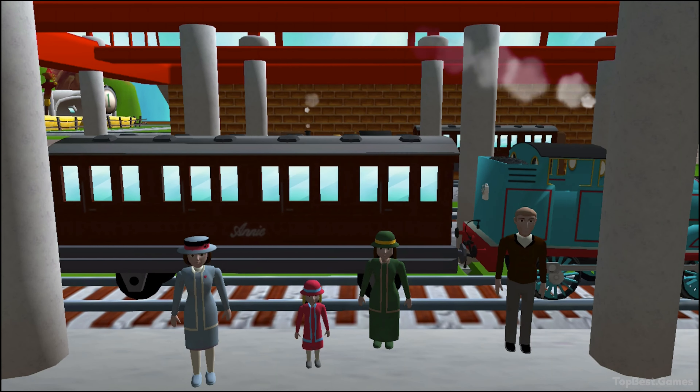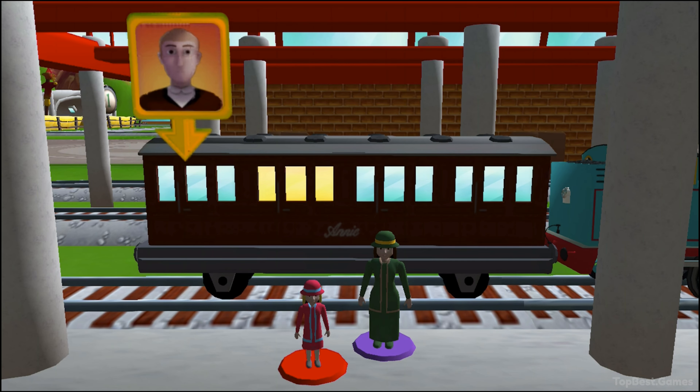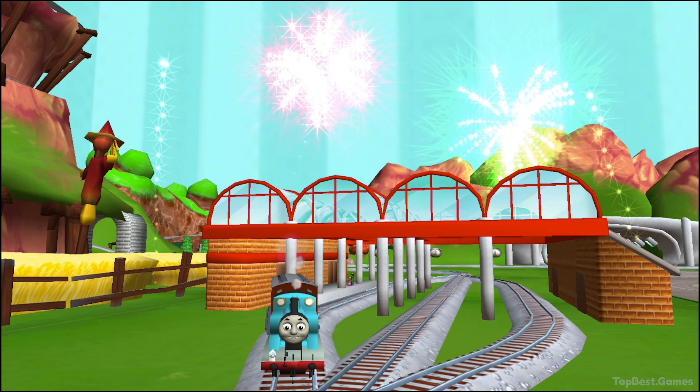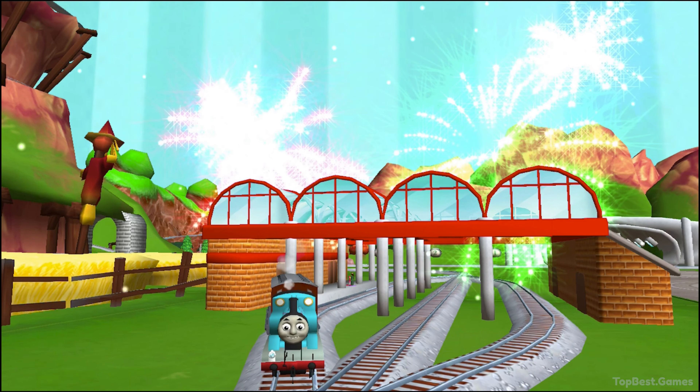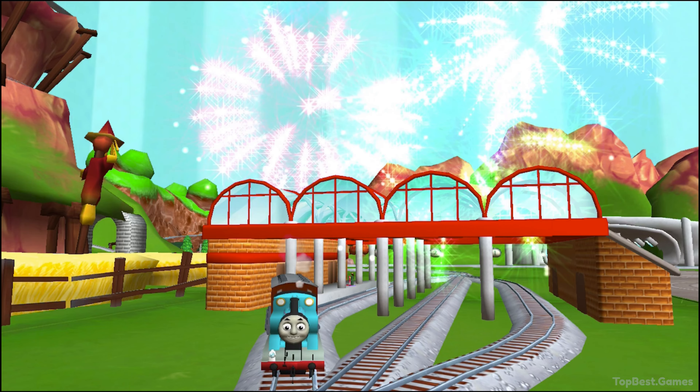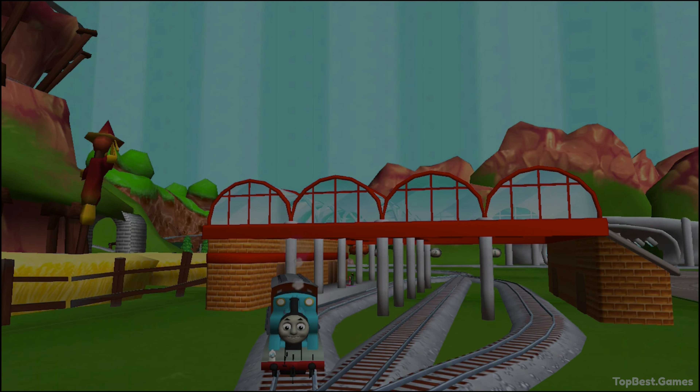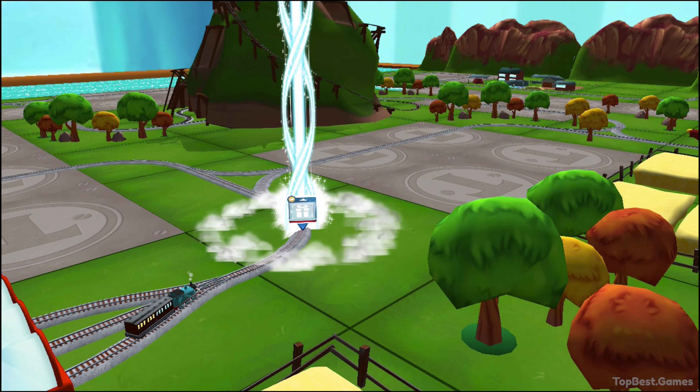Help the passengers get into the carriage. Drag each of them to the square with the matching colour. Excellent! Clattering coaches! Your engine was really happy to help. Help your engine find the surprise pack.